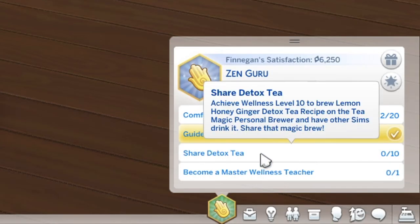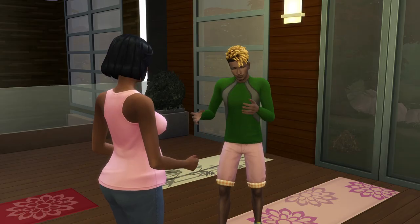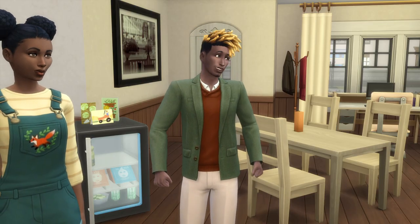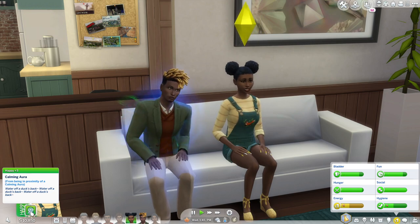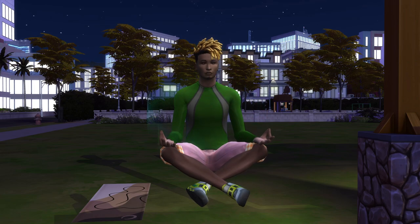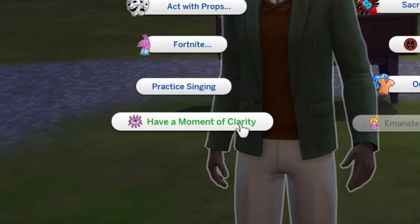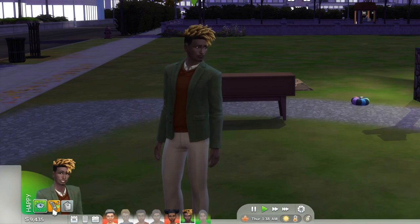The second aspiration is Zen Guru, which focuses on helping others gain their zen without reaping any profits from it. Once completed, your sim will gain the Calming Aura reward trait. This trait lets them do a new self-interaction called Emanate Calming Aura, which will calm sims around them for a while making them happy. The third aspiration is Inner Peace, which focuses on improving their own self and gaining inner peace. If completed, your sim will gain the Clear Perspective reward trait, which unlocks another new self-interaction called Have a Moment of Clarity — this will make all active negative moodlets go away almost immediately.